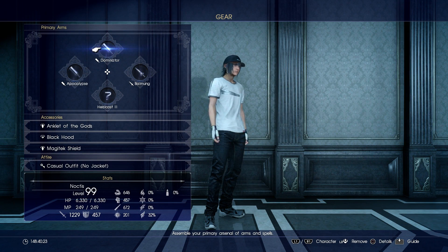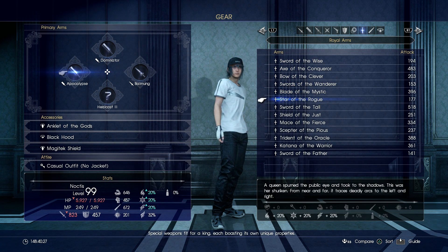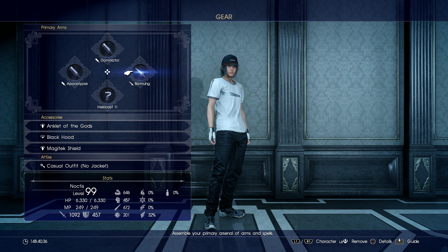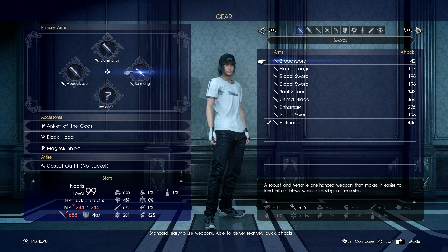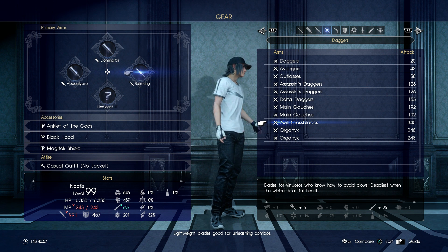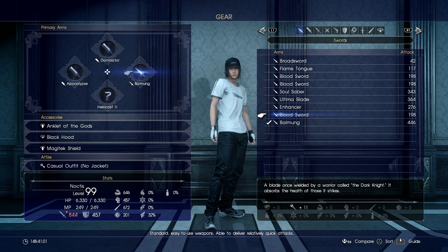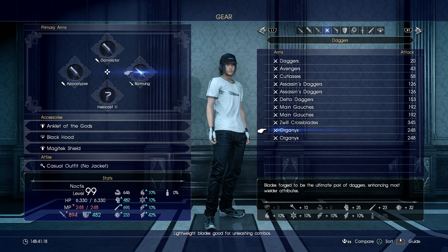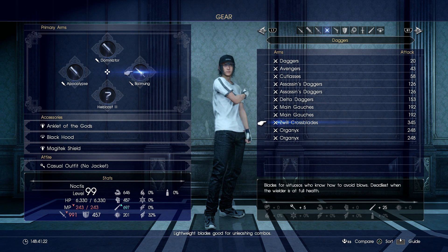Going back to Noctis — I've got the Dominator and Apocalypse set up because these are really powerful weapons. None of the others are more powerful. For your main weapon it comes down to personal preference, but for me it's between the Zwill Crossblades — which you get from beating the final legendary boss via a quest from the old guy you can't miss — or the Balmung. The Balmung and Ultima Blade are really good because you can do certain abilities and link strikes more often, which deals more damage. But if you like attack speed and dodging, go for the Zwill Crossblades.